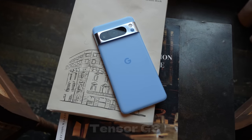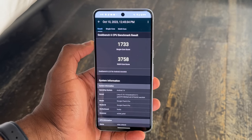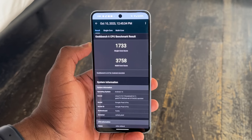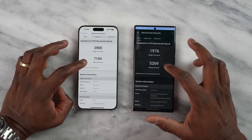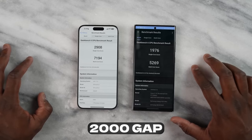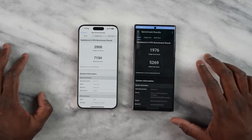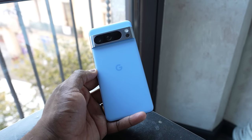Now this is powered by the Tensor G3 processor — it's the latest in the Tensor line. Looking at benchmarks, starting off with Geekbench 6, we've got a single core score of 1,733 and a multi-core score of 3,758. Now how does it stack up against the iPhone 15 Pro Max and the Galaxy S23 Ultra? Both scores are lower, with at least a 2,000 gap in multi-core and almost a 4,000 gap with the iPhone. You can clearly see there's some work to do, but it's still a huge improvement especially on the single core scores.